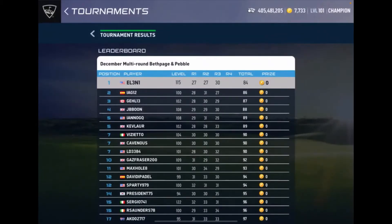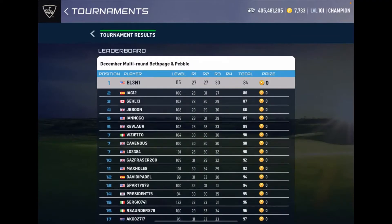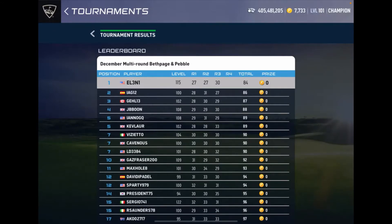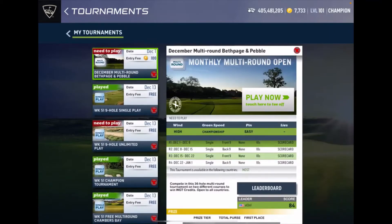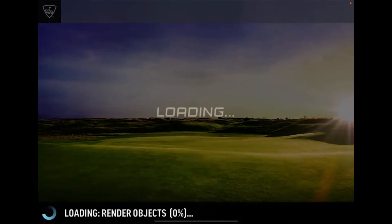Today we're going to have a go at the December multi-round. A couple of very good players are leading the way, and there are also a couple of very good players who haven't played their third round yet. We're going to have to try and shoot a very low score. It's Pebble front nine but it's high wind and championship greens, so it's going to be a tough setup. We need a little bit of luck with the wind, particularly on holes like eight and nine and the par fives. So far I've shot 29 and 27, so in contention, but what to do.